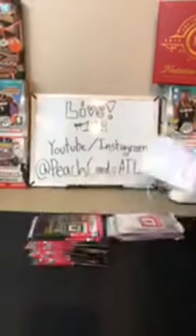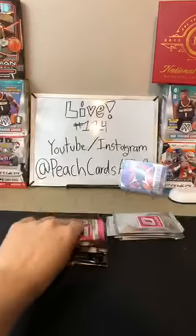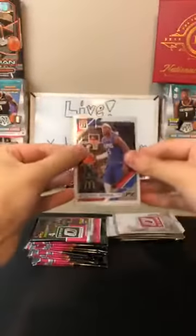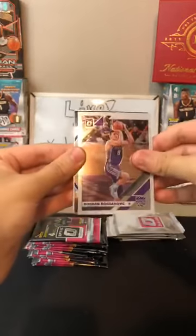I feel like it's always the second pack. Yesterday it was Morant in the second pack — we got a hollow Morant yesterday in the second pack. There you go, Wizards. Clippers — Montrezl Harrell. Bogdan Bogdanovic for the Kings.